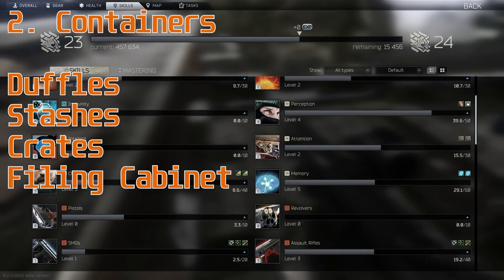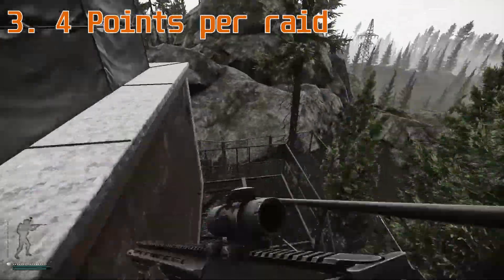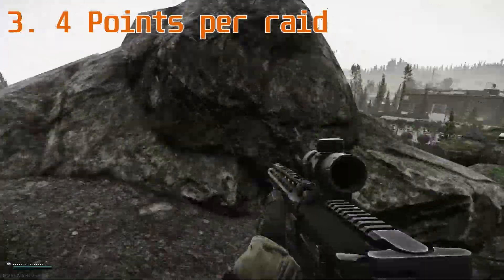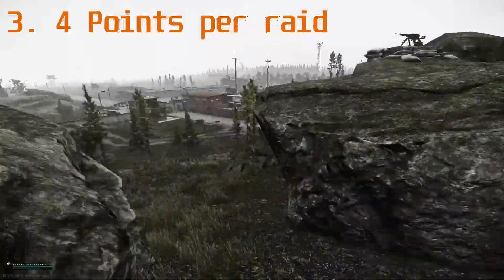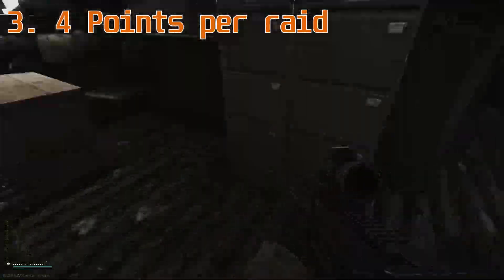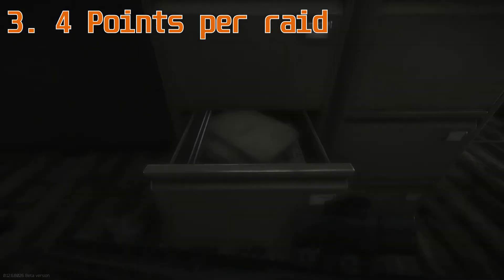If you find 3 one-slot items and 3 four-slot items, it's the same amount of attention skill XP. It's always going to be 0.2 XP per item — whether it's a 1-slot, 2-slot, 3-slot, 4-slot, whatever slot item.